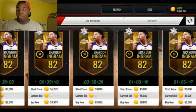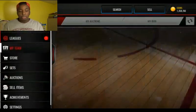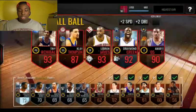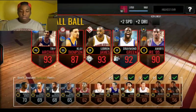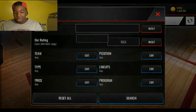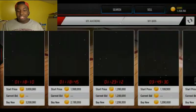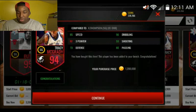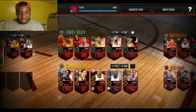Since I have 1.3 million coins, let's look at my small ball lineup real quick. We're about to replace that Klay Thompson. You guys should know — shooting guard, small ball — we're picking up this 94 overall Tracy McGrady. Let me buy him before his price goes up.